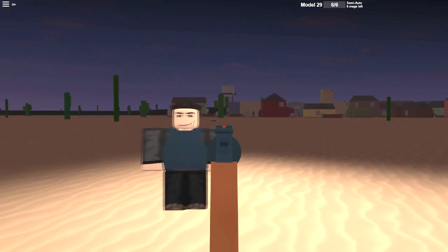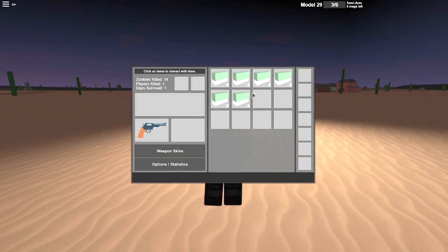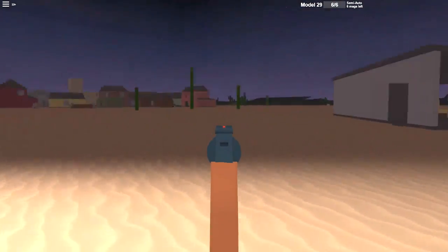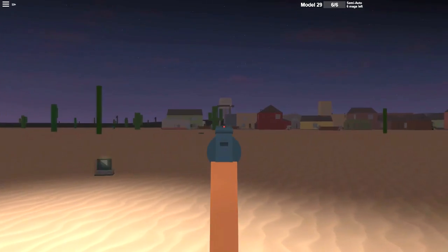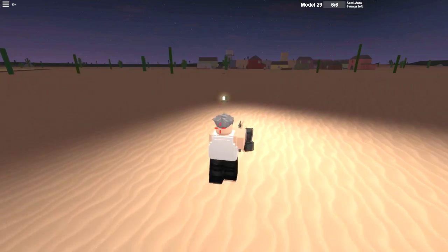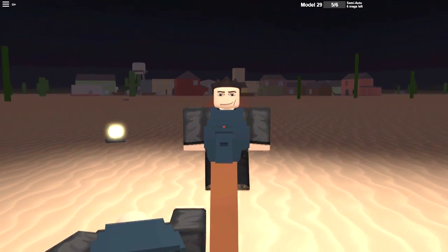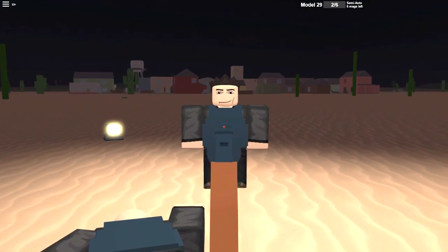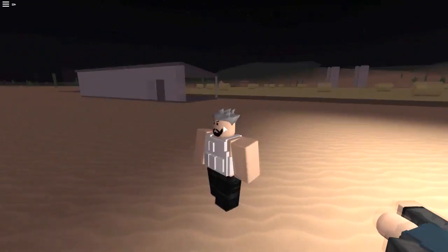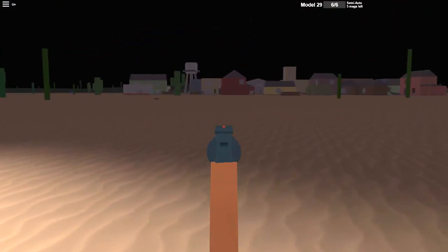We're going to go ahead and test the headshots — let's see how many it takes for a kill. So it is a three headshot kill weapon. You can get your three taps with this revolver if you're in a good enough range. Now for the chest shots — about five shots to the chest and then you are dead. So it's kind of like a normal assault rifle in terms of damage.